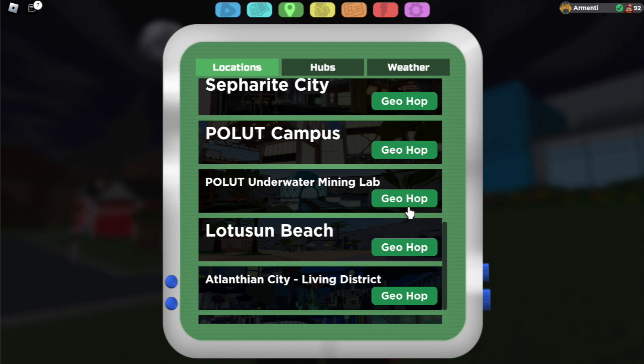To access this place, we're going to want to break our saddle, and to do that let's head on to Pollit Underwater Mining Lab. I'll teach you what to do when we get there.